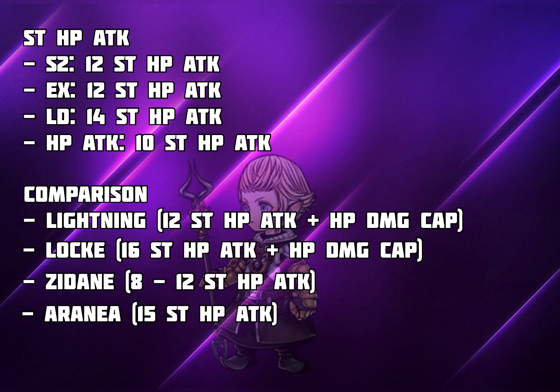In this situation though, I may argue that Papalymo is actually very good as a single target HP attack character, because even though he loses out to Lightning and Aranea in terms of the amount of HP damage, he does provide a little bit more with his supportive enabling capability to the entire party. Also note that I'm not putting Astos in this comparison because Astos is just miles broken and very hard to compare since he doesn't have an HP damage cap.